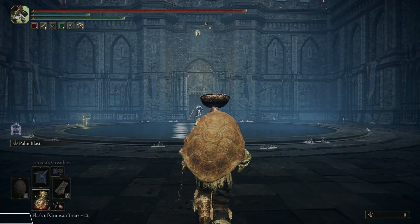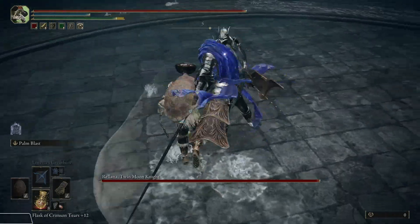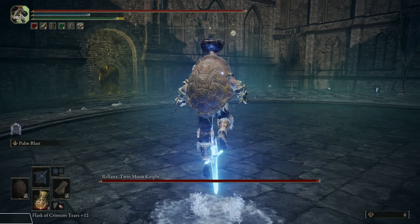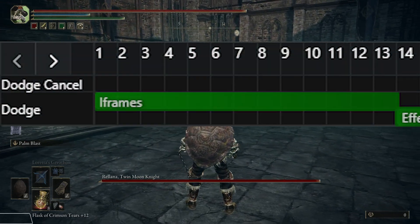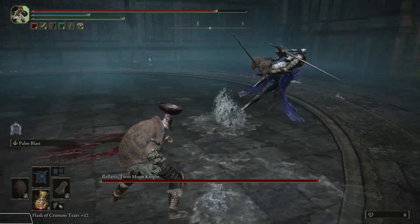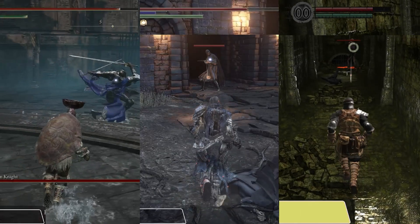So what happens after you learn to deal with the falling edge trigger, and after you also adjust to the several frames of lag before you see the stamina bar decrease — indicating that the game has finally processed your input? There is yet another delay. In theory, according to the frame data, the player character should become invulnerable on the very first frame, therefore it should be impossible to take damage on the same frame that stamina is consumed. But that is exactly what happens.